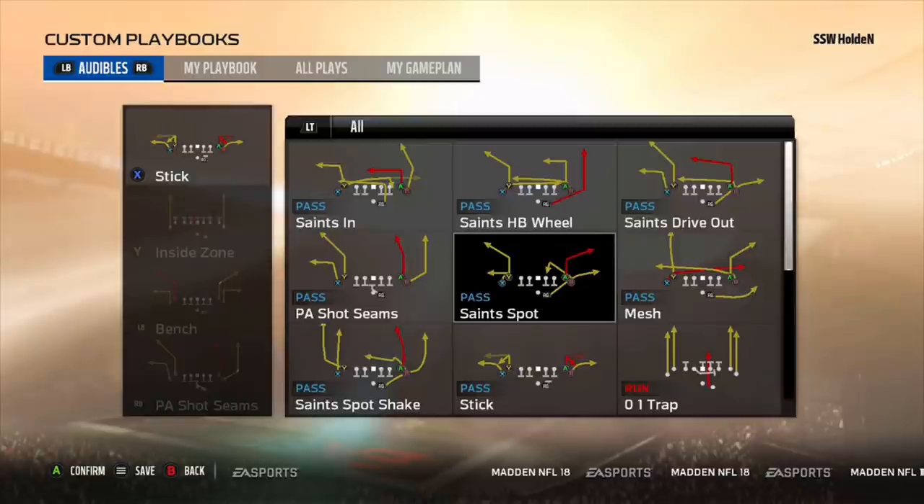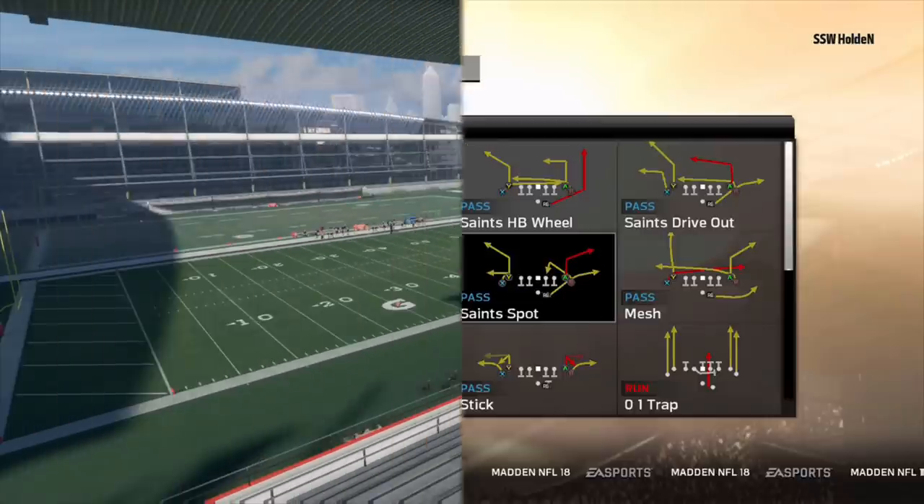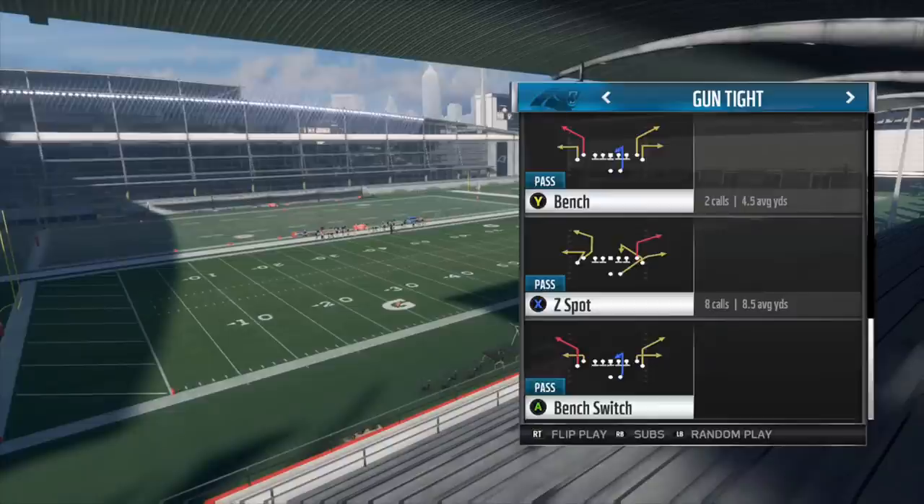This year in the gun tight offset tight end formation, that route is no longer there. The play is still there, but the route is gone. That was a cornerstone play for a lot of people's offenses along with PA shot seams and inside zone bench. Now out of gun tight offset tight end, the Z spot play still exists but instead of the C route you just get a base corner route. However, out of the gun tight formation you still have that C route option in Madden 18. So basically the Z spot out of gun tight offset tight end got nerfed, while the Z spot out of gun tight didn't get touched — and as a result, gun tight got buffed because its main competitor got nerfed.